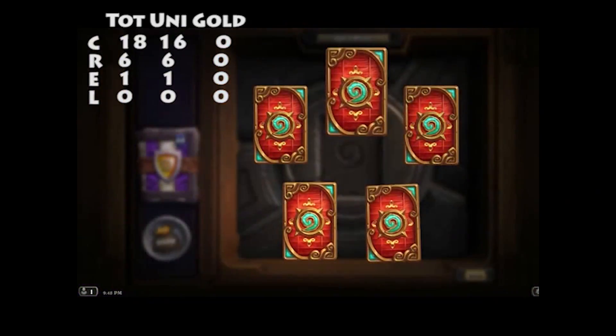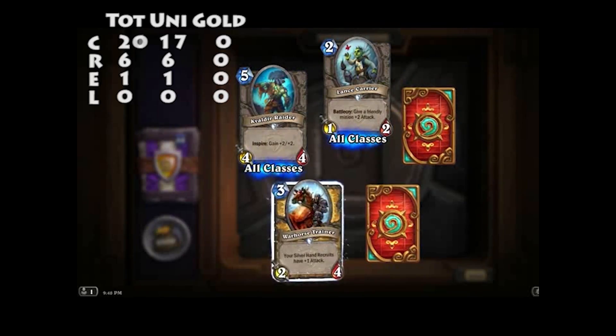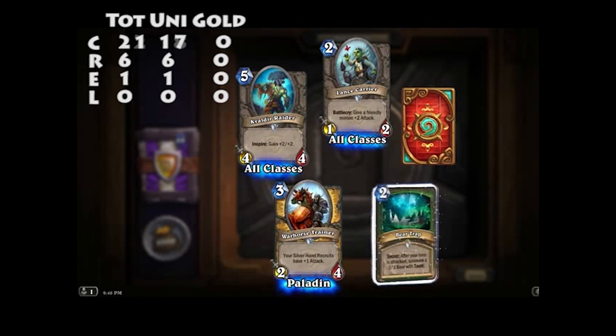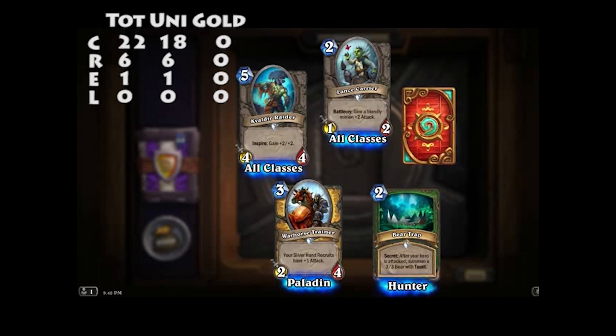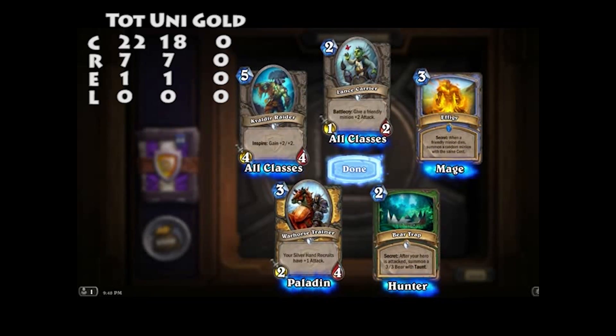There's a card that increases your hero ability by one. As a mage you can deal two in a turn. So there's a potential scenario where you have a Coldara Drake on the board and can effectively deal ten damage through your hero ability. Yeah, and it's quite satisfying. Isn't it the one that reduces your cost by one? Exactly — it synergises with that also. Potential for even more madness.